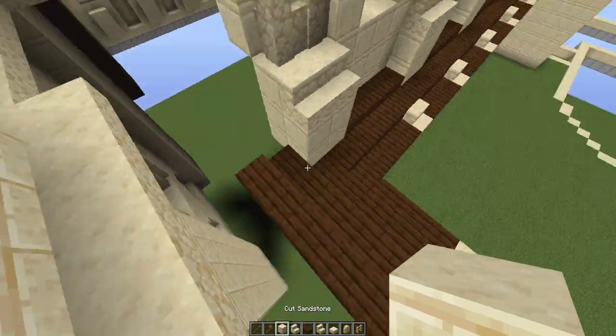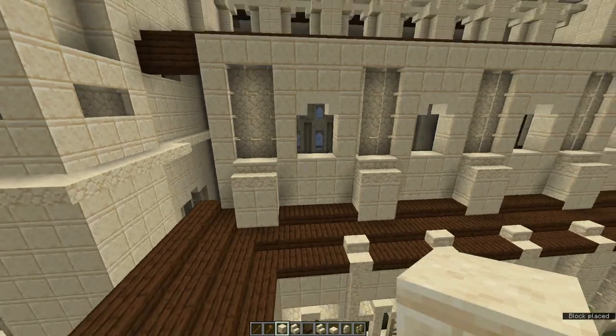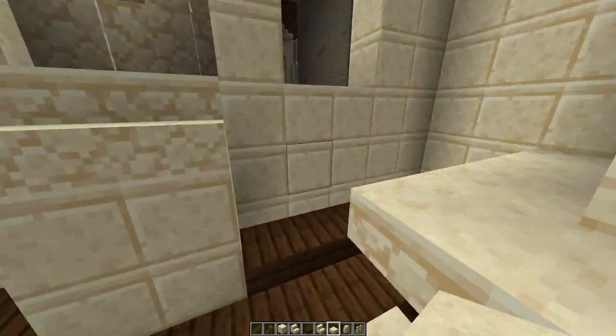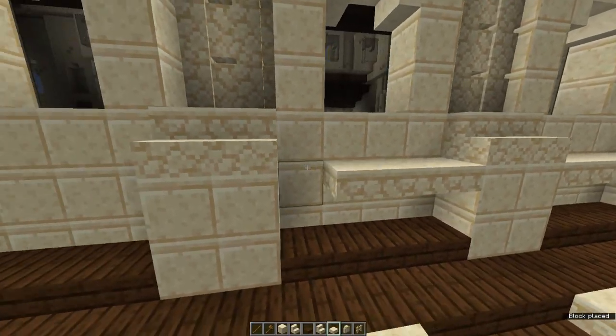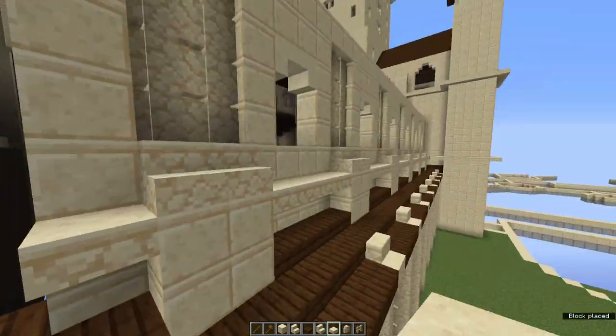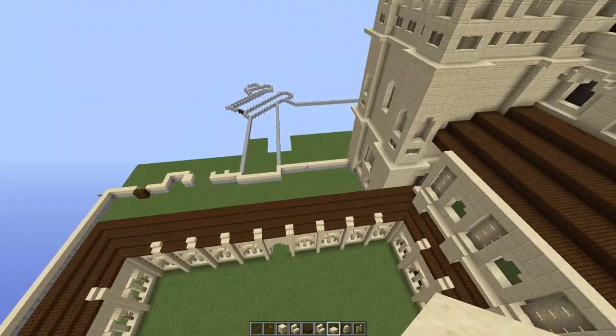Now go ahead and add a final beam along the top, then grab some sandstone slabs and place these along the line to add some decoration to the flat wall. Bring these all the way around, and that will have this side of the courtyard done.